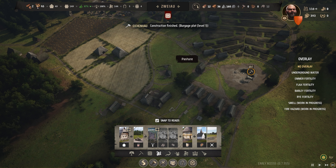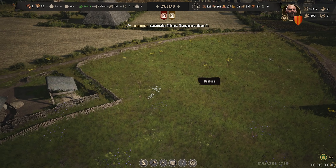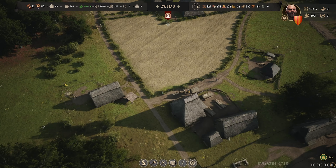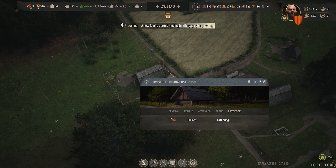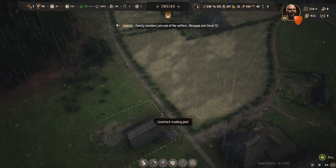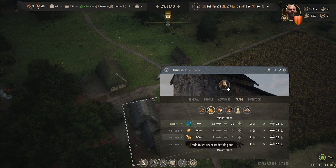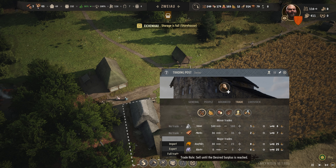We'll get that pasture up and running. We do have sheep in there now which is good. When we do upgrade I'm going to take sheep breeding on so that our sheep grazing in this pasture will multiply — they have space for up to 40 sheep. Our livestock trading post has now done its job; we've got two sheep. We'll turn the trading of sheep off actually — let's boost the surplus a little more and import up to 10 sheep. We do have the money to spare. So we'll head over to our trading post — that flax we brought in we're actually going to sell. We'll export it, turn our surplus down to zero and get rid of all of that. In construction we do have stone and planks; I am going to export some planks, keeping our surplus at 10 to get rid of the excess.